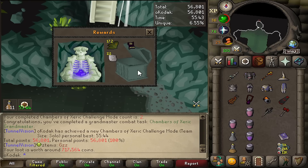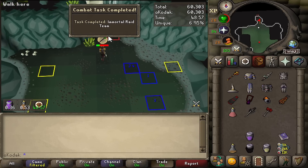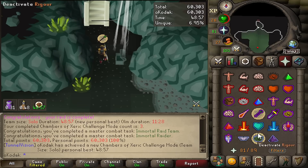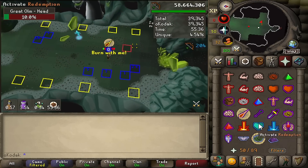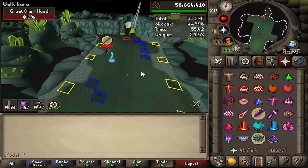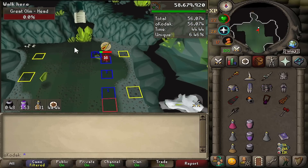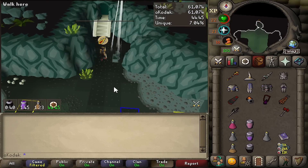Damn, 717k - does that have the Loot Beam in CMs? Another white light, another white light in CMs - wait, what? Sub 50 minute though. Oh this is the end - oh my god, 3 HP! That's a fat PB though. No purple either - hold up, what?